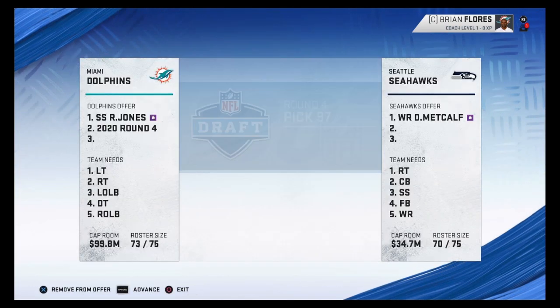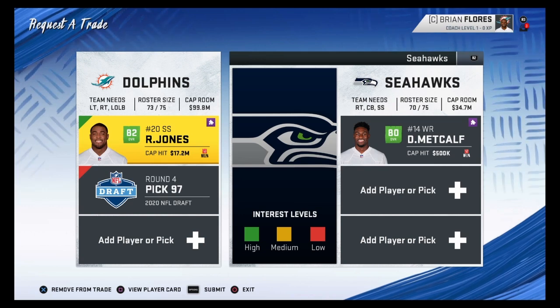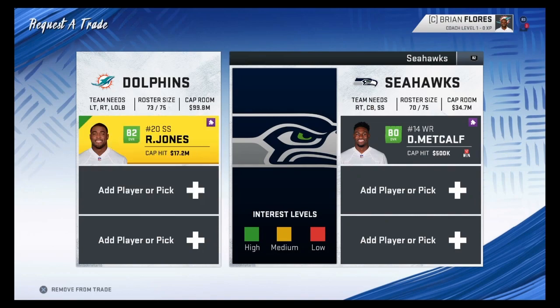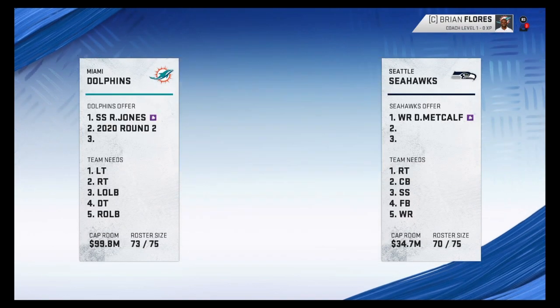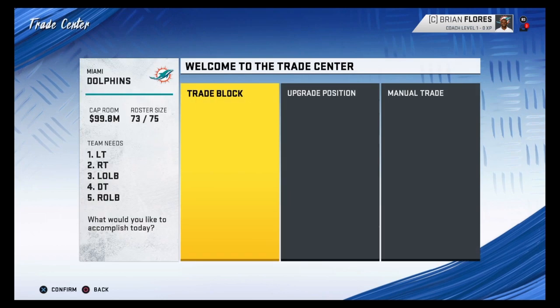Next guy I want to get is DK Metcalf. He's really young, 21 years old I think. For Rashad Jones and a fourth rounder, maybe it'll go through — and it does not. DK Metcalf can literally beat out anyone if you get him on a one-on-one in press coverage. And would you look at that — it went through for a second rounder and Rashad Jones. Pretty simple and a very good trade.